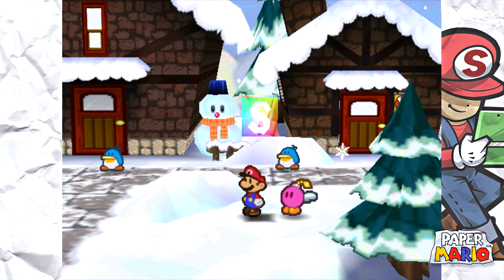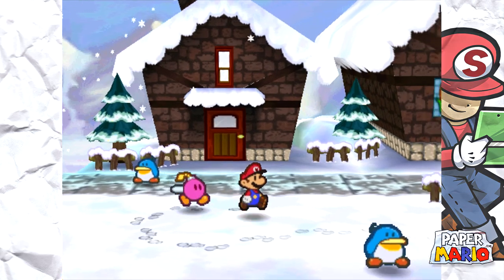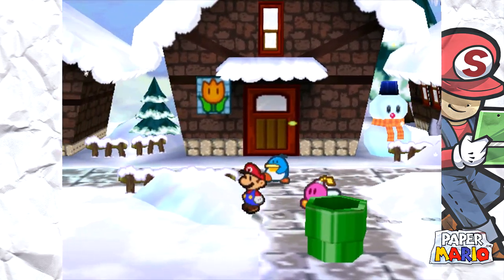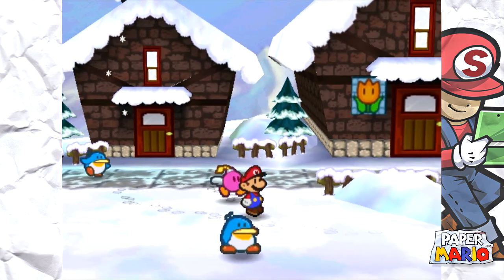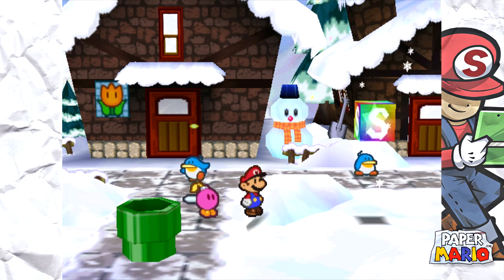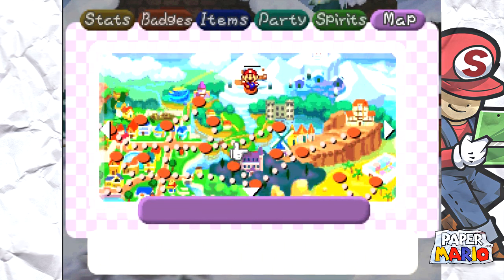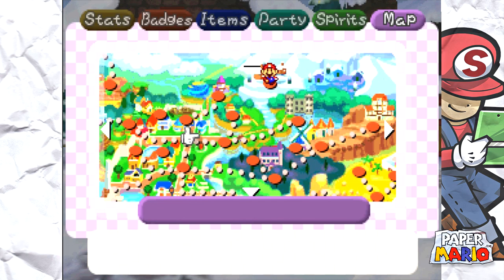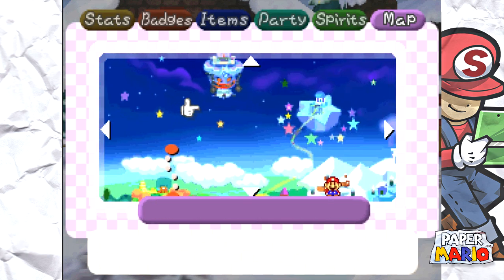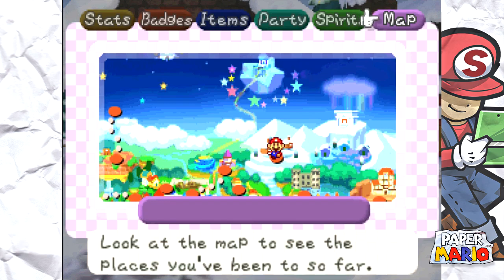Welcome back to Paper Mario. Last time we explored the sewers of Toad Town and figured out pretty much everything going on down there. We made our way here to Shiver City, the seventh chapter of the game. I didn't expect it to be like this — I knew this game had a snowy area, but I didn't know it was somewhere in the Toad Town sewer. Looking at the map, the Toad Town tunnels got us all the way up here.